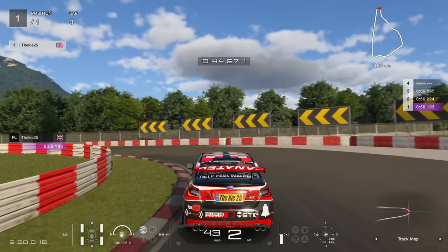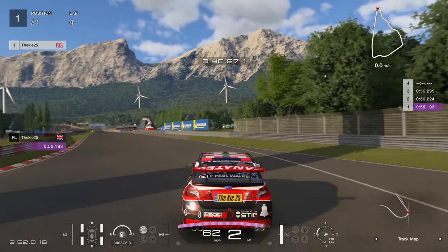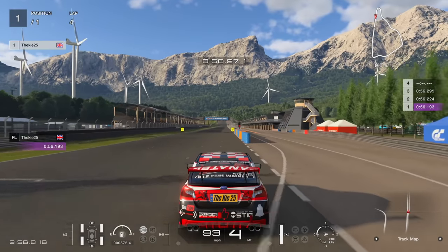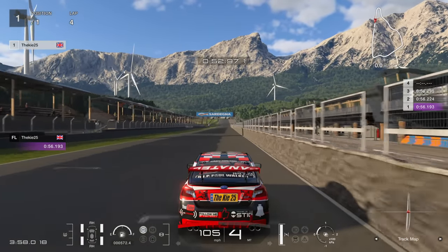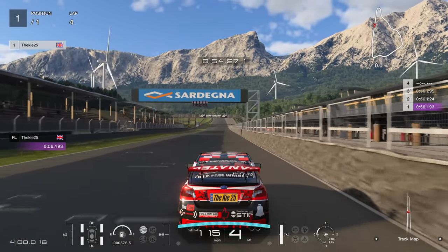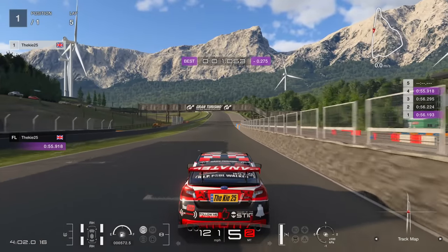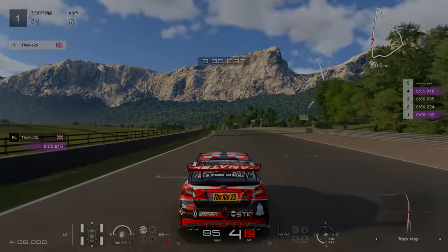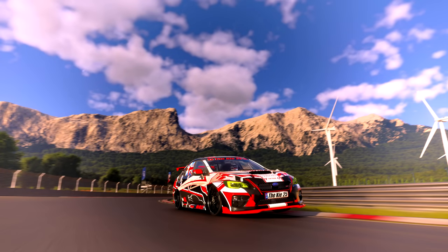The simultaneous braking and acceleration inputs stabilize the car as we approach the final corner, keeping it in a straight line and really stable into the braking zone. If you don't do that and you're turning while braking, the car can snap instantly and you'll lose control. Hopefully that helps you out. If this video helped you, let me know in the comments and make sure you subscribe — I'll be back with one of these guides every time there is a 2 million credit time trial. Thanks for watching everyone.